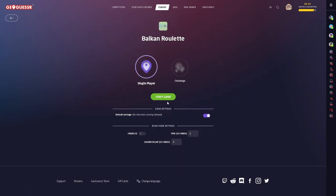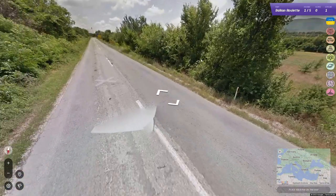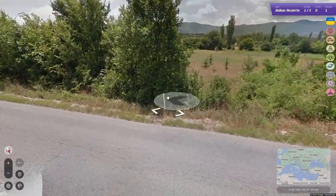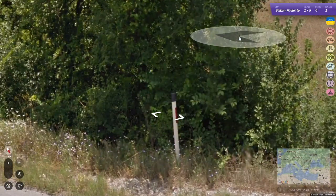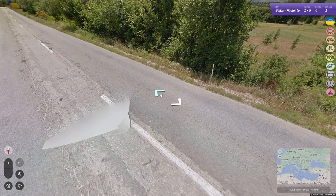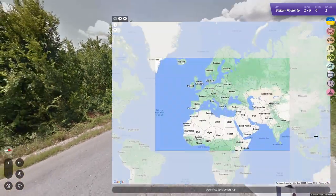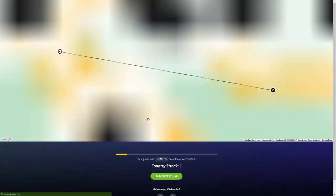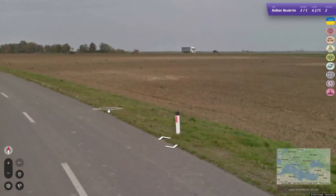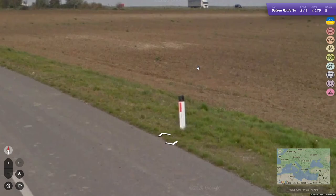I want a streak of ten, so let's try to get one. It feels like North Macedonia. We have — are those the circular bollards or the flat ones, which are the Scorpion ones? I'm gonna break my rule and move to check. Yeah, there are circular ones — it was just a weird angle that I couldn't see.